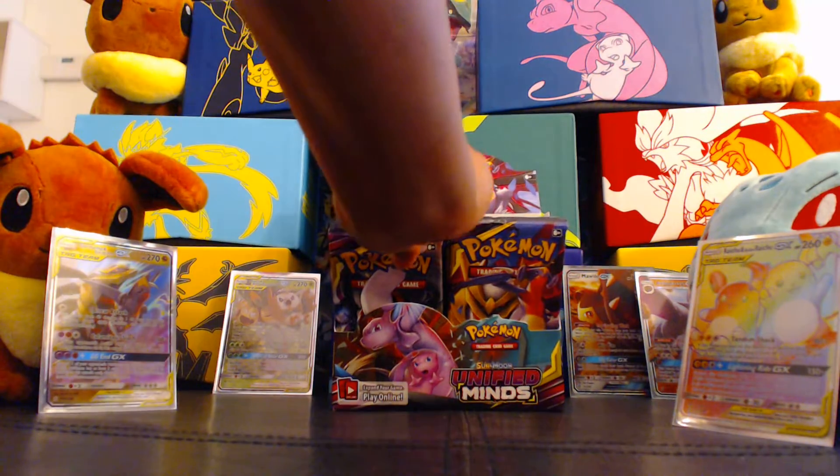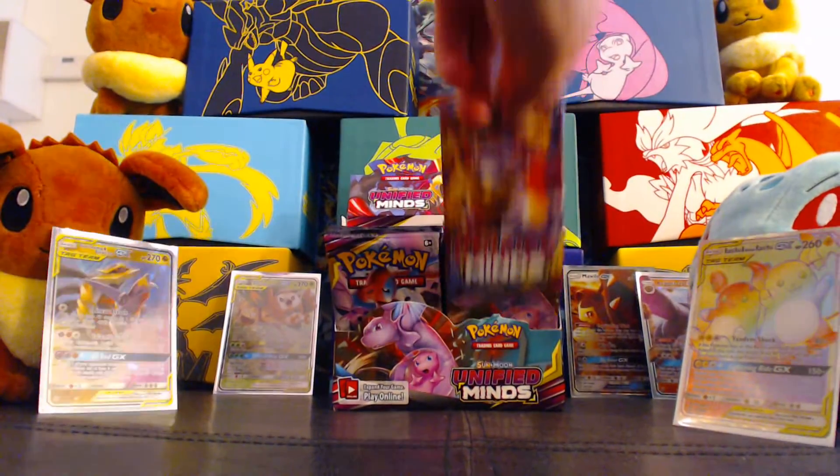If you have two extra Electric Energy attached to it in addition to this attack's cost, it does 100 more damage — which is beastly. If you can get one Electro Power in, it will knock out Reshiram and Charizard, and Mewtwo and Mew — which is the card I want to get the most from this opening. Like, if I could have picked a Rainbow Rare, it would have been that one for sure. But that is okay. What a pull of the box!